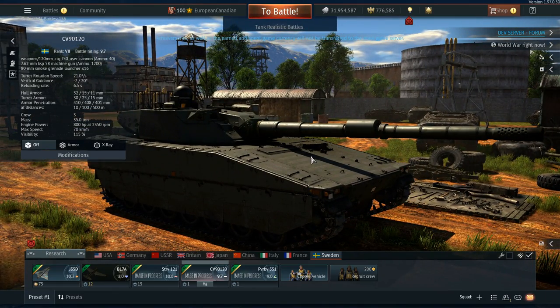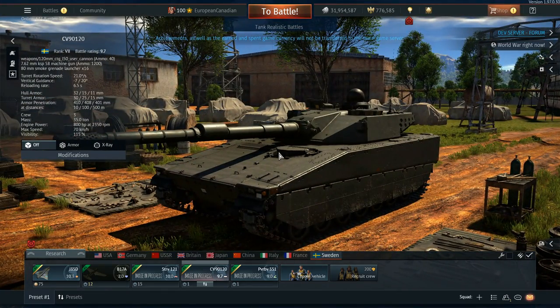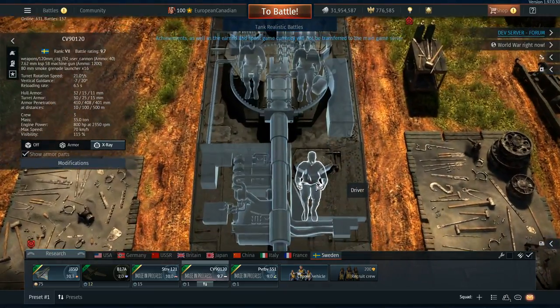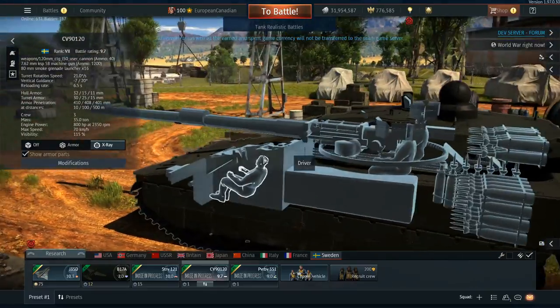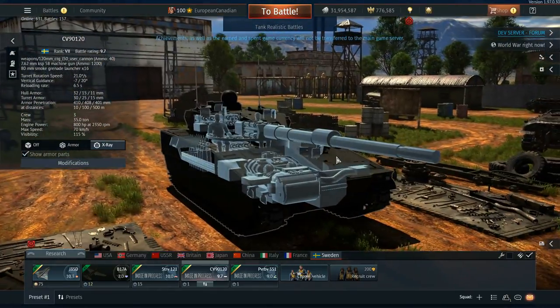This one is no messing around — 120mm, a wonderful donk gun. It also has a coaxial 7.62mm attached to it, which is nice, but the main reason we're here is to smash people with the 120.